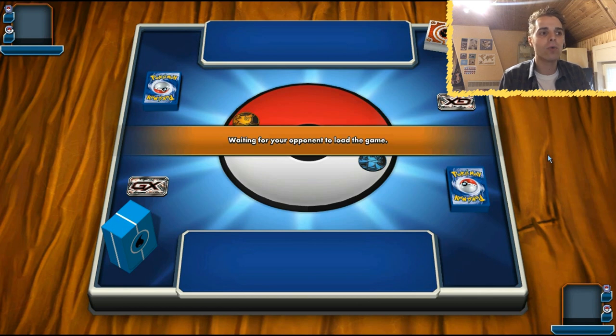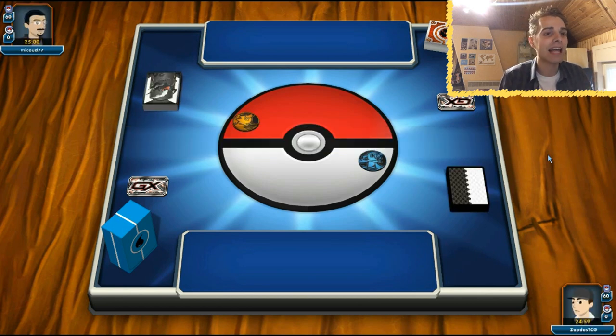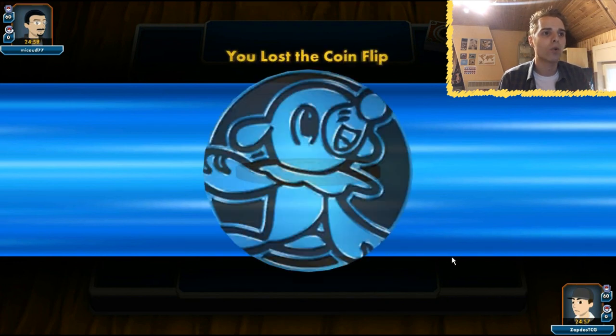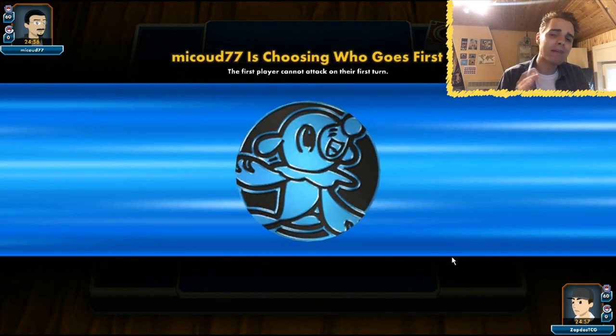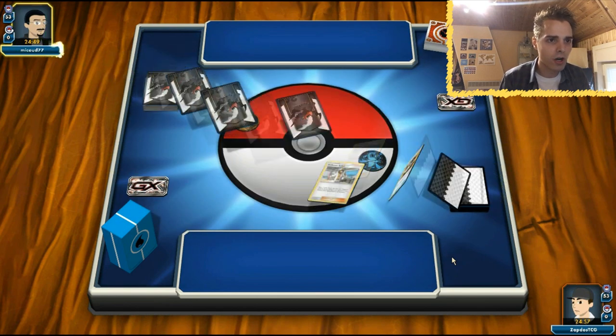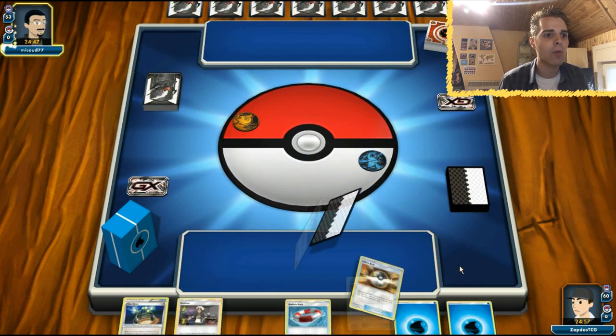I haven't tested Lapras yet so if I'm making a couple of misplays that could happen, but I'm gonna try my best to showcase how the deck functions together with Quagsire. We lost the coin flip - you might think that's terrible. Well the good news of going second is that we can rely on the Collect attack of Lapras to draw three cards.